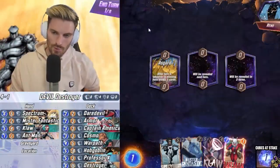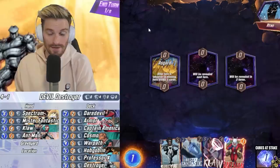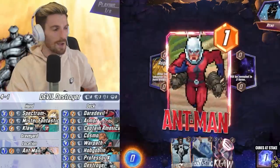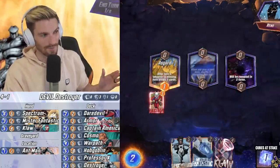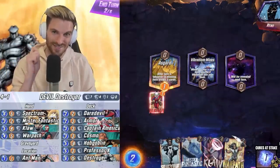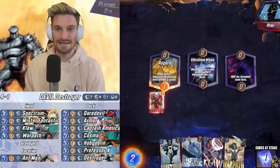This one is going to be a bit different — we've got Daredevil, Professor X, and Hobgoblin this time. Sadly, I forgot to film the previous battle, but I just won a match by having a Daily Bugle Hobgoblin — we both played it, I played Destroyer and killed my whole board, and won with just Destroyer on my side. Absolutely epic. But what I want to showcase with this particular battle is using Daredevil with the Destroyer package.